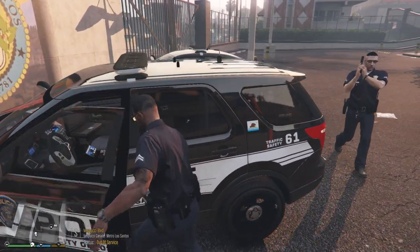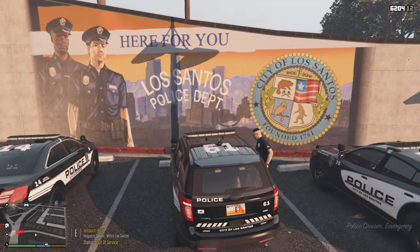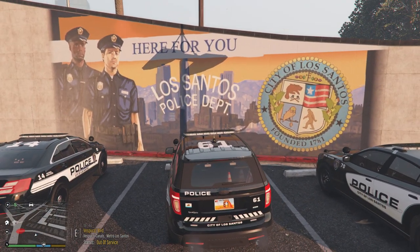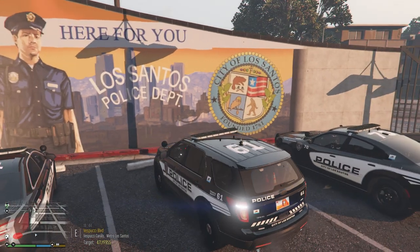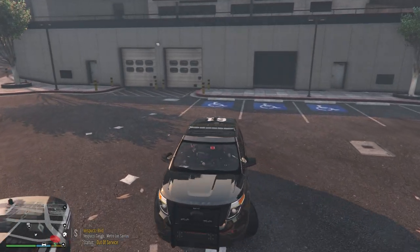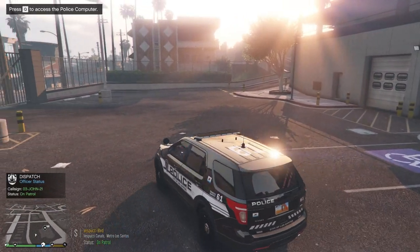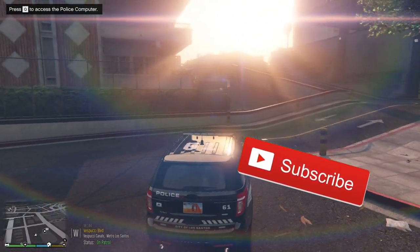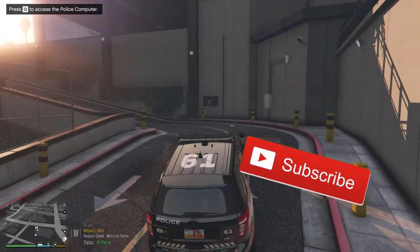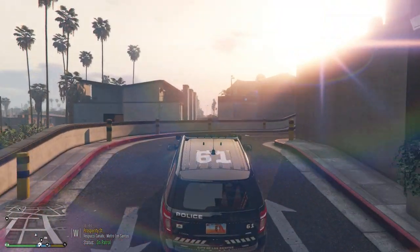I need to call my partner into the vehicle. This is Officer Jake. Dispatch, show us code — I meant to say 10-8, 10-41 tonight, but sometimes it rolls off the tongue. Roger, 3 John 21, proceed to patrol area.